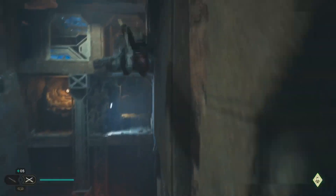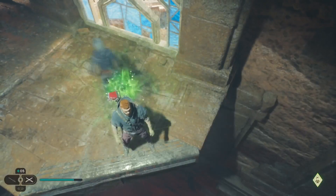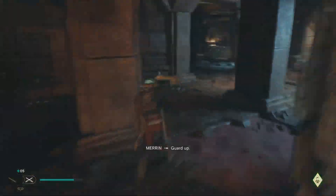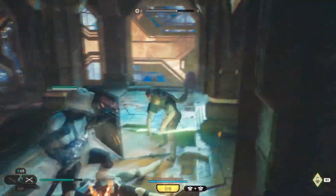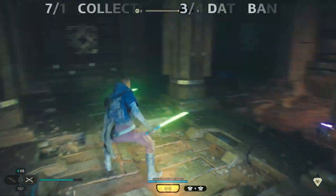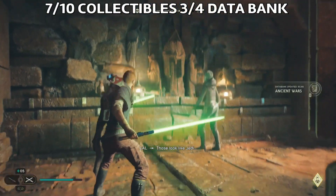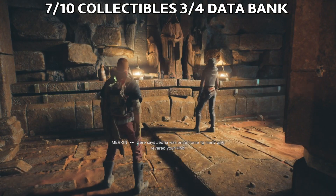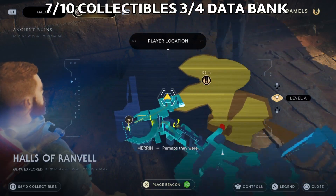Here you have some choices: you can go up or go down. First I went up and then I'll show you the down path. Just remember there will be some stormtroopers here — defeat them. Afterwards we're gonna find a data bank, the third data bank. Ask BD to scan — this is the ancient wars data bank. This is the location here on the map where I found it.